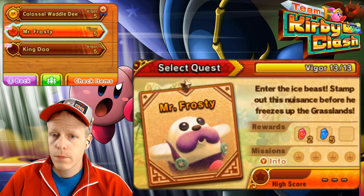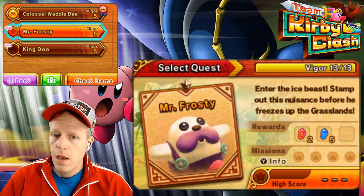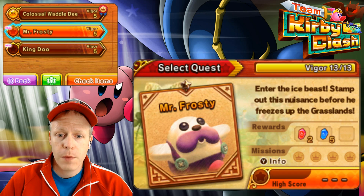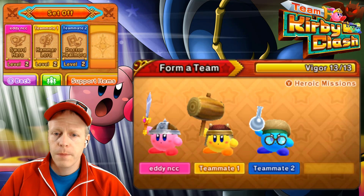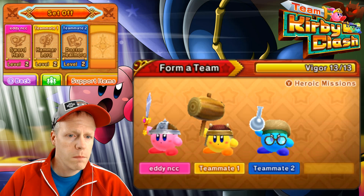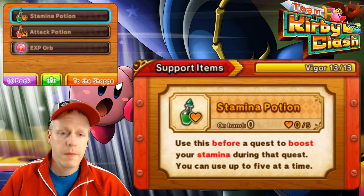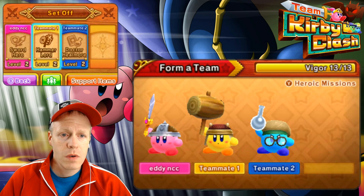Oh, Mr. Frosty. Okay. So he's a vigor of five. Enter the Ice Beast — stamp out this nuisance before he freezes up the Grasslands. That's cool. The rewards seem pretty fair for his vigor of five. We can take him. So we got Healmore with us. Swordsman's got the big hammer. We'll be pretty good to go here. No support items. I don't think we need anything. I didn't buy anything, but you can get these if you need to in the shop. I think we're good.